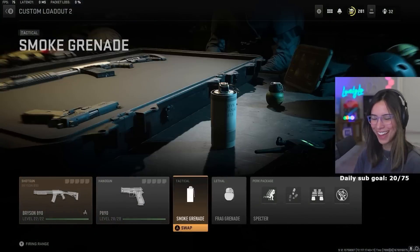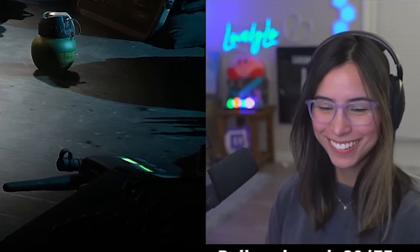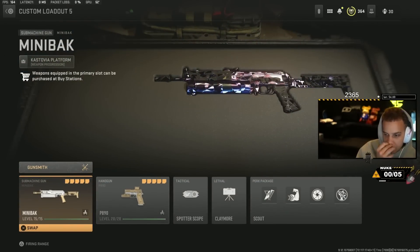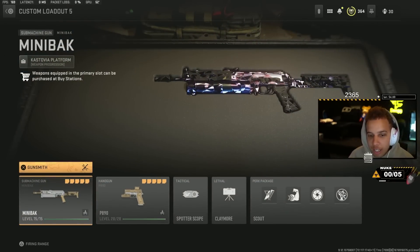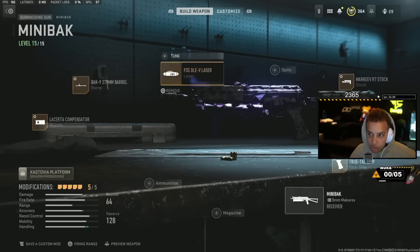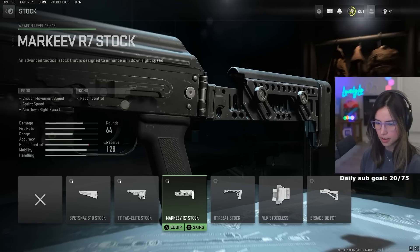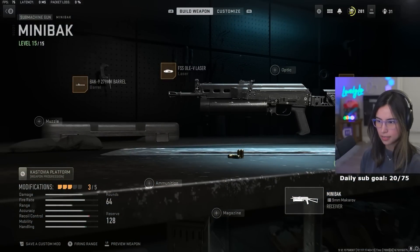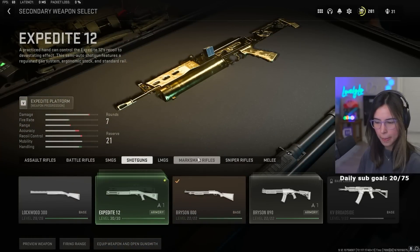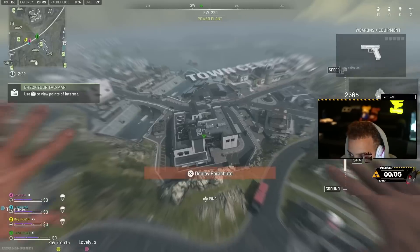The difficulty level might be at 100 right there - yeah, it's gonna be tough. Then she gives a mini bach with the lacerated compensator, the Bach Nine barrel, the Mark Reeve R7 stock, and the True Tag grip. For the secondary slot I can use whatever I want, so I'll pull in my RPK as the main.